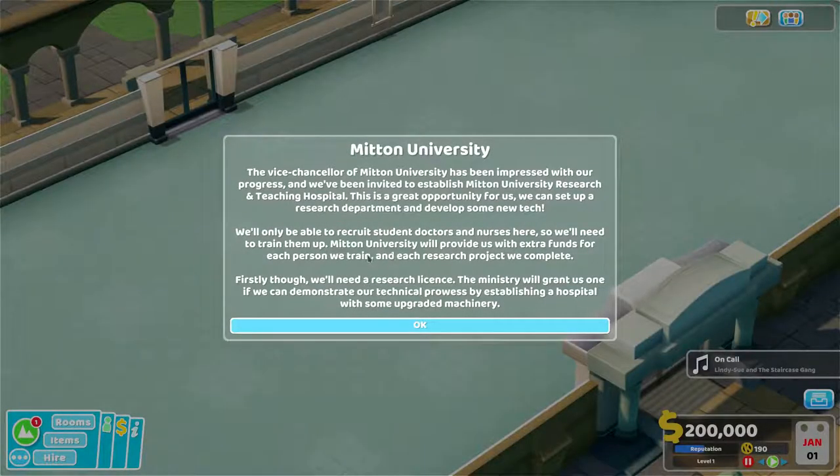Mitten University — the Vice Chancellor has been impressed with our progress and we've been invited to establish the Mitten University Research and Teaching Hospital. We can set up a research department and develop new tech. We'll only be able to recruit student doctors and nurses here, so we'll need to train them up. Mitten University will provide extra funds for each person we train and each research project we complete. First, though, we'll need a research licence — the Ministry will grant us one if we can demonstrate technical prowess by establishing a hospital with some upgraded machinery.